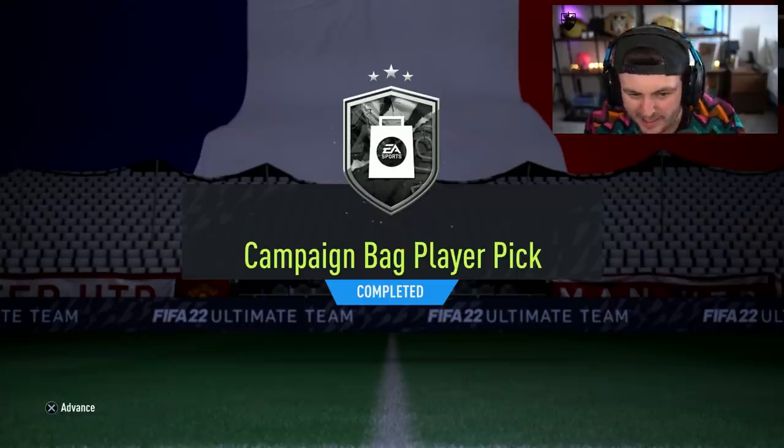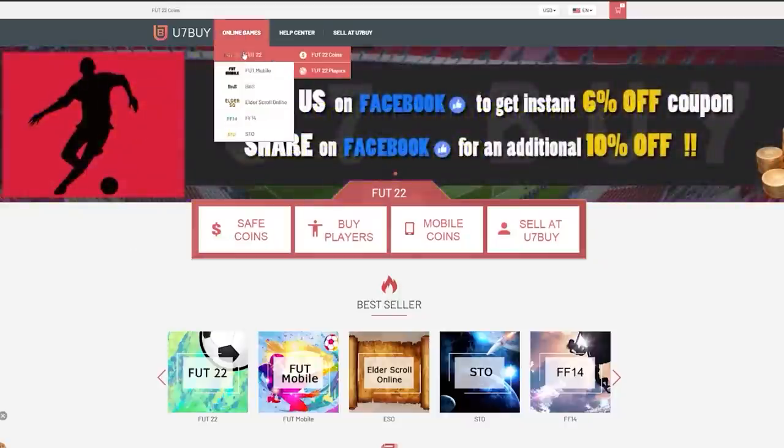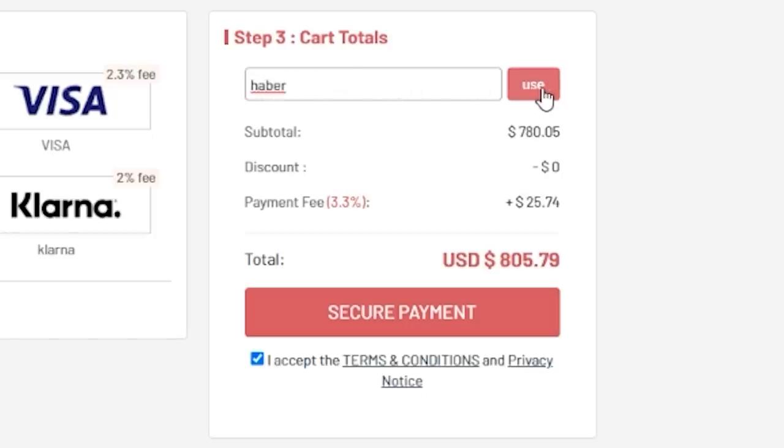EA dropped the campaign bag player picks again. Let's open up a bunch of these and some prime icon player picks and see what we get. For cheap, fast and reliable FUT coins, check out u7buy.com. There is a link in the description and use the code HABER to get yourself a discount on all of your orders.